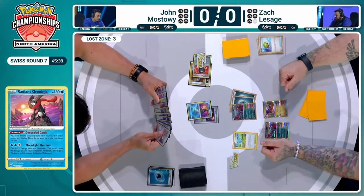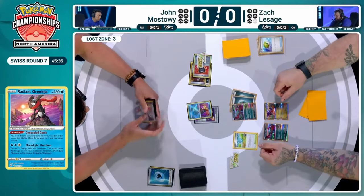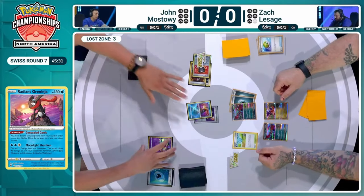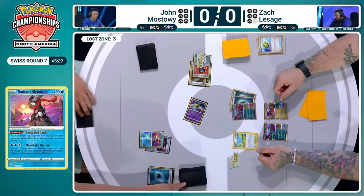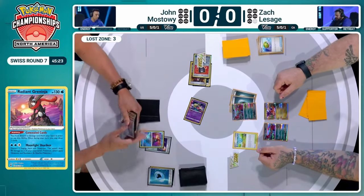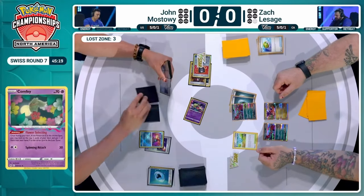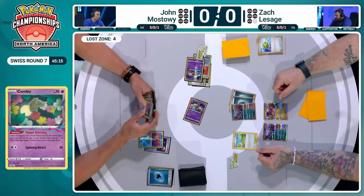This is rough. Getting rid of Roxanne is a real problem — it's one of your crucial defensive Supporter cards in a matchup where the Ancient deck will amass a large hand size with multiple Sada. Now Jon has no check to that hand size from Zack. But you need Comfey and you need the Water Energy. You don't want to get rid of your Mirage Gate either, but you can at least bench a Comfey. Rescue Ball will let you retreat into it to use Flower Selecting and get one more card in the Lost Zone, putting four in and activating Cramorant.